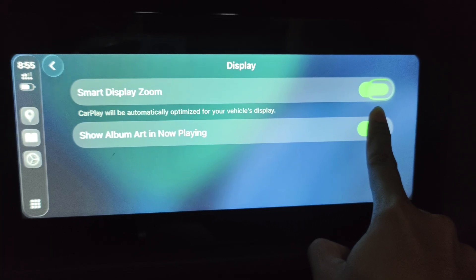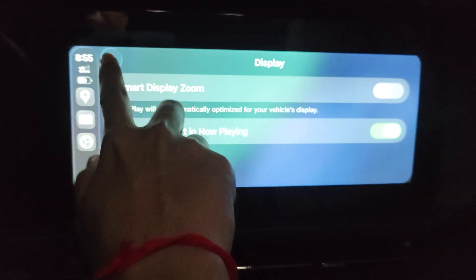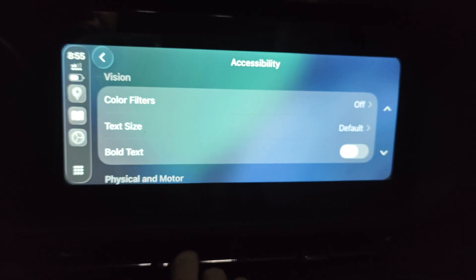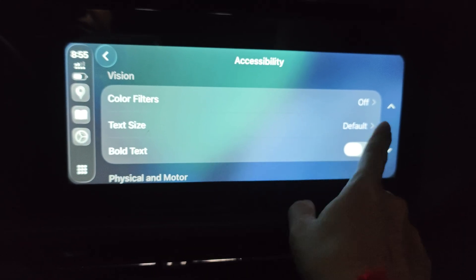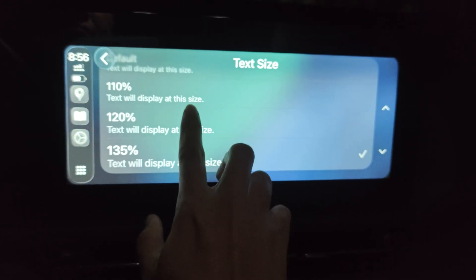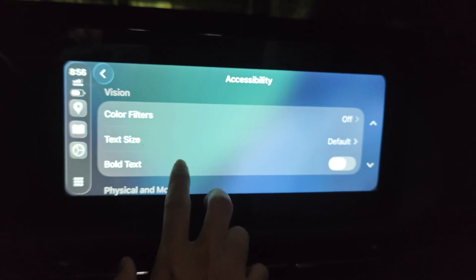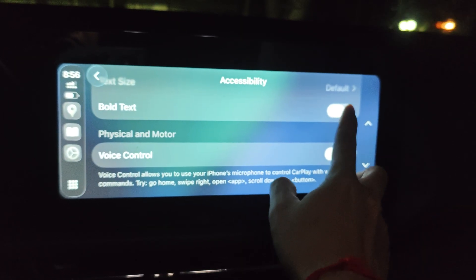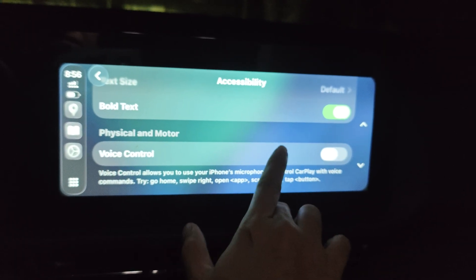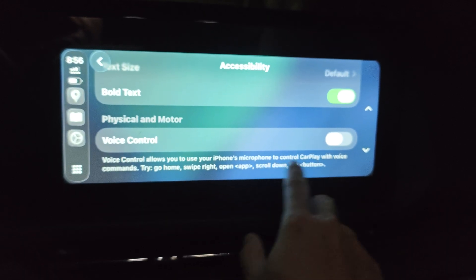You can see the glass effect on the car display — it's crazy. I'll turn off that smart zone option. In Accessibility, touch size — you cannot make it smaller, you can only make it bigger. I like the smaller size.